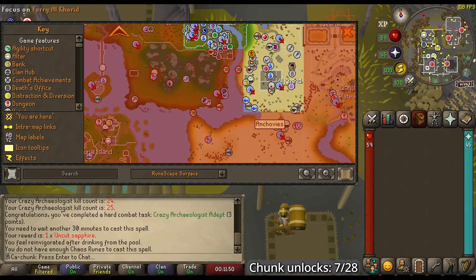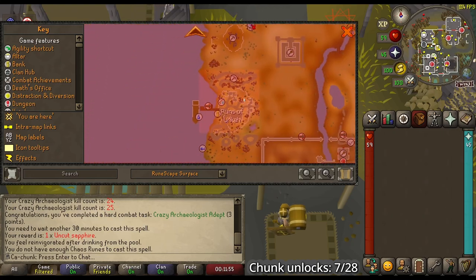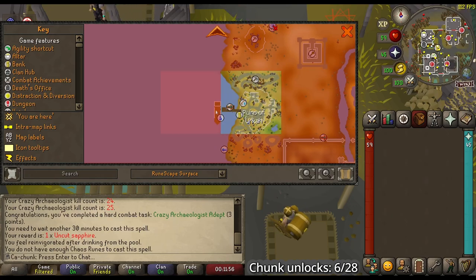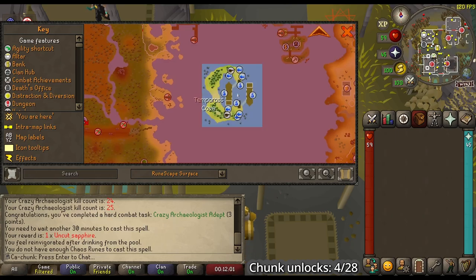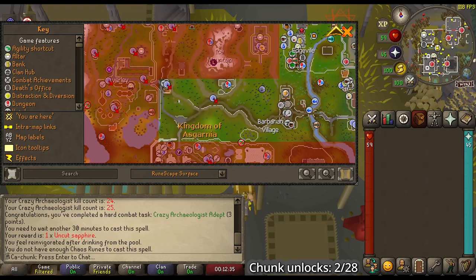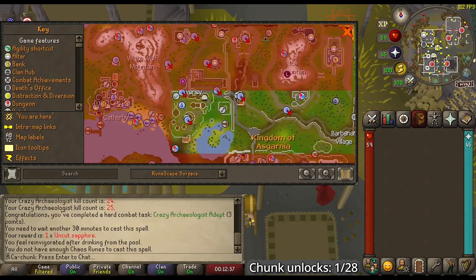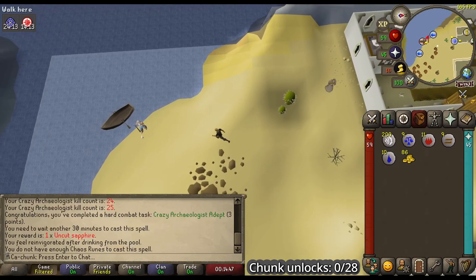We have 7 Combat Achievement Points unlocked, and we have this Ferry to Anka unlocked. So let's unlock the Ruins of Anka, the boat to Tempoross, and Tempoross Cove itself. We are also unlocking the way from Barbarian Village all the way to Taverley, Laxo, and the Druidic Circle. You'll see in just a few moments why.